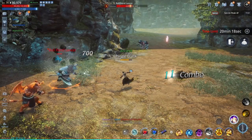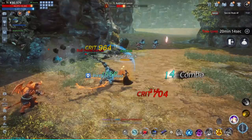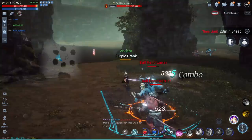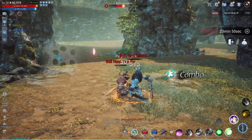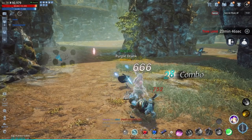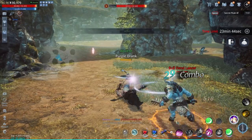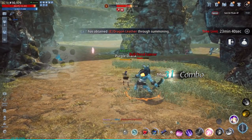Another complaint I had since starting the game is that the first skill in the number 1 slot is on the right side of the screen, with number 2 on the left of that, and so on. This is probably great for cultures that read from right to left, but if you read from left to right, this can really confuse the hell out of your brain in the middle of a fight.